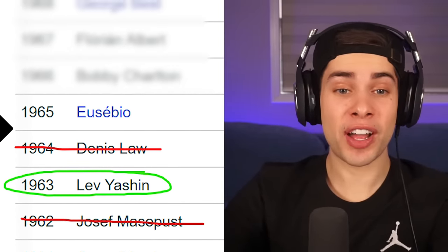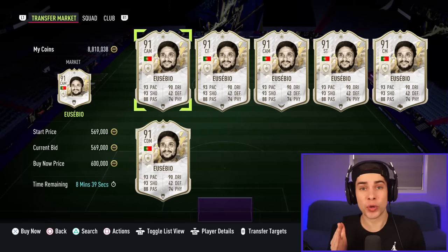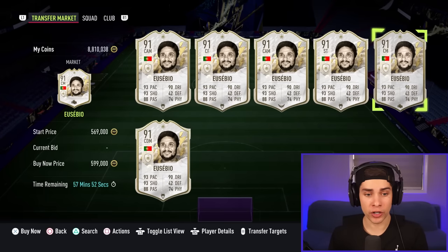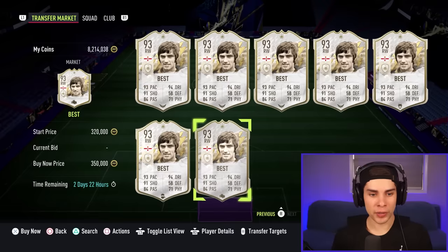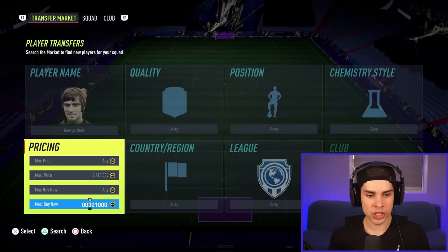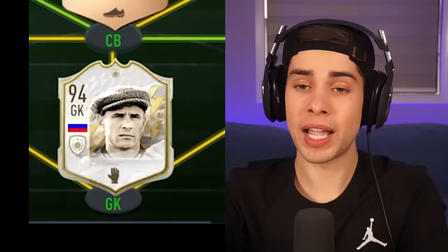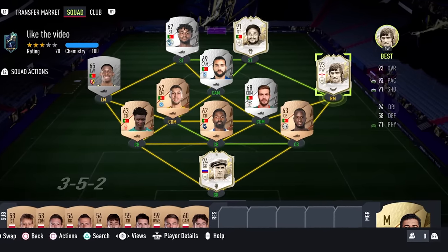The next one is 1965 winner Eusebio, so let's go buy him. I've used him before but never his 91-rated card - I packed his 89 one in FIFA 21. We're gonna pick up his 91-rated for 596. And our final player for our 1960s squad is George Best, who looks cheaper than expected at 315k. Our team right now is made up of our three Ballon d'Or winners and the rest are all 60-rated because this is the 1960s team.